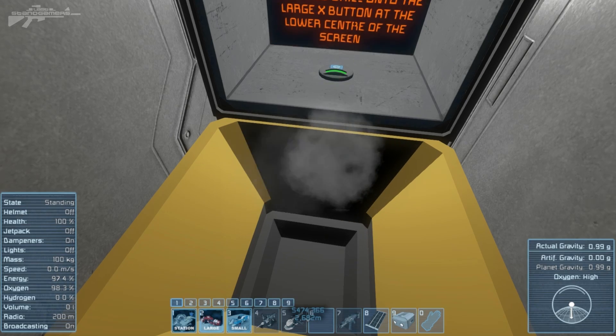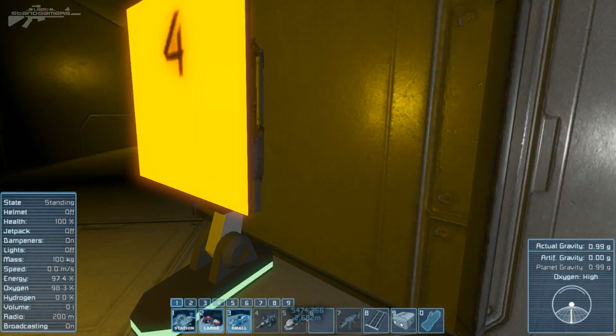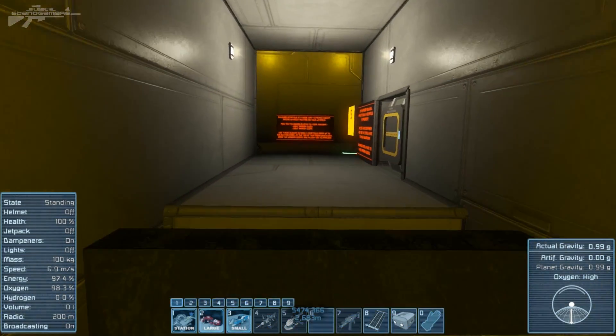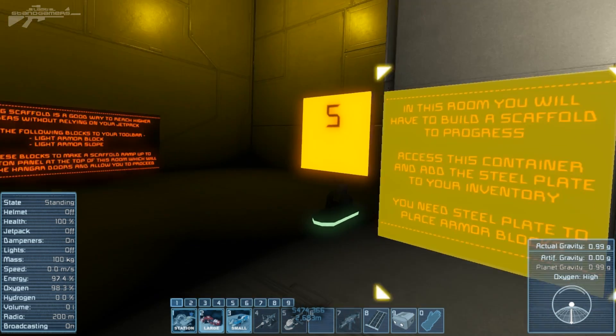It's explaining some different things, so we get the hand drill and drop it onto the floor — it sucked that in! 'Drill received' — and it's opened the next area. Very nice indeed! I like that little feature. These tutorials have been thought out pretty well by the look of it.